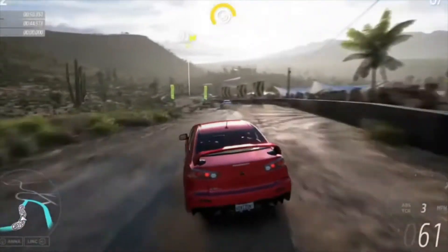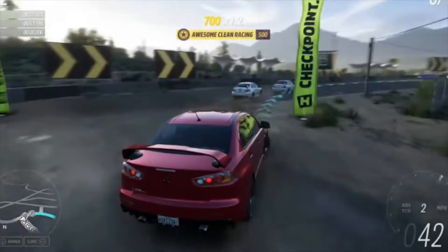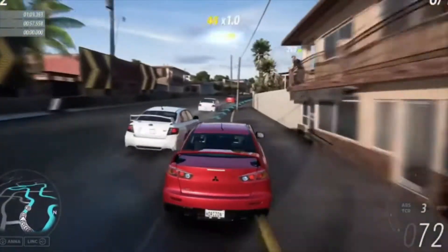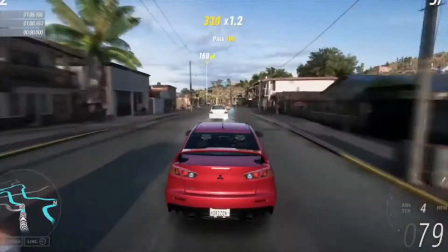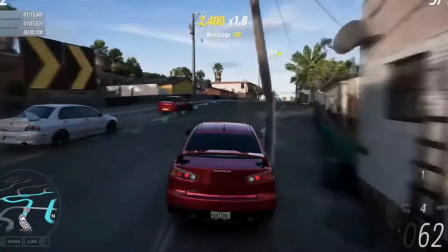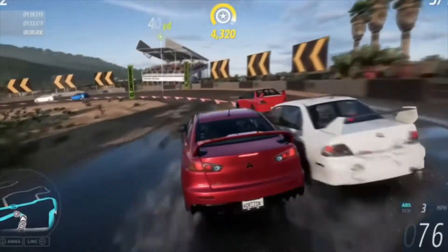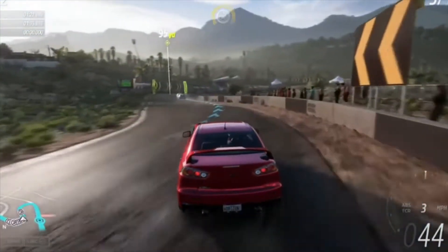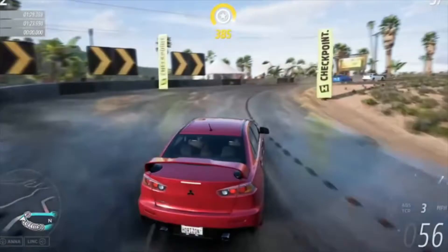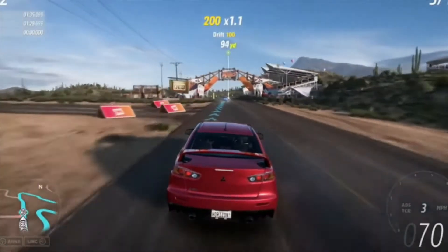Speaking of biomes, let's talk about what we have in Forza Horizon 5. The first one is the canyons, which are iconic to Mexico. Looking at the map, they're probably going to be located in the south, where it looks like there are rapids, waterfalls, exciting forests, and rivers with a lot of off-roading as well.